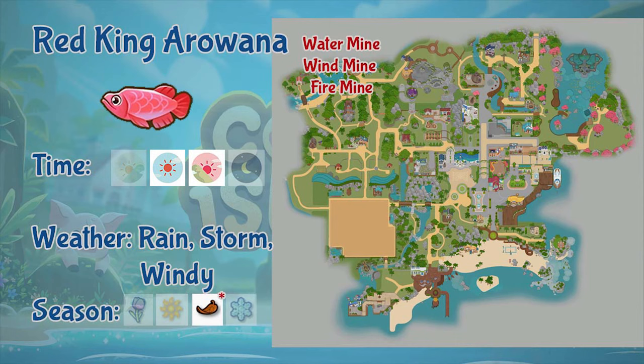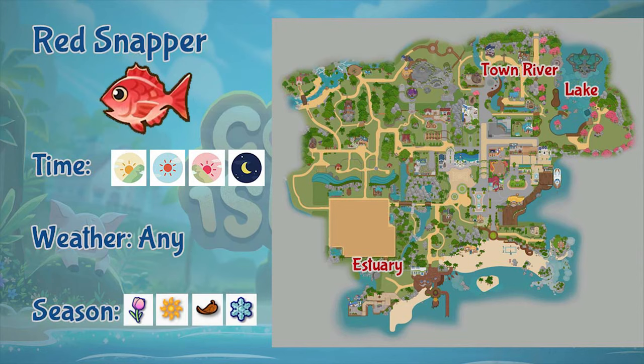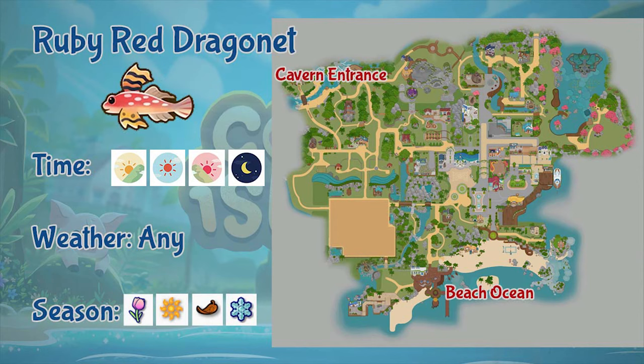Next is the red king arowana. This unique fish can only be found in the water mine, wind mine, and fire mine, during afternoon and evening, and only in rain, storm, and windy weather. Red king arowana only appears during the 22nd to 28th day of fall. Next is the red snapper. This fish can be found in the town river, estuary, and lake, the whole day, in any weather, and throughout the year.